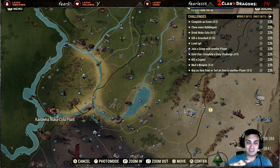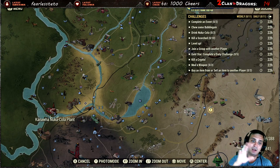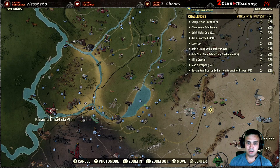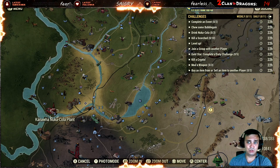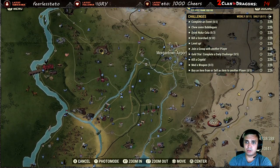Outside you can find Nuka-Cola Cherry, Nuka-Cola Quantum, and regular Nuka-Cola, and inside as well. I'm not sure if there are going to be high-level enemies in there, but you should definitely find three — just drink them up and you're all good to go.